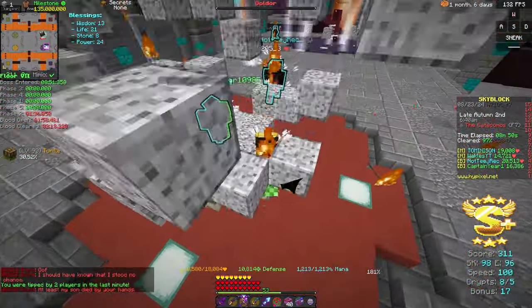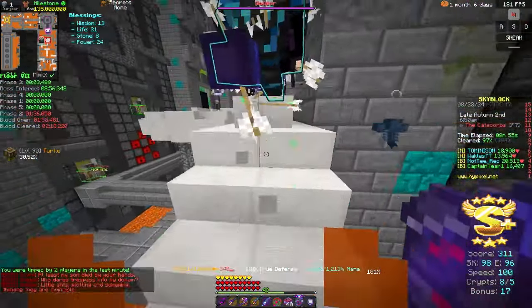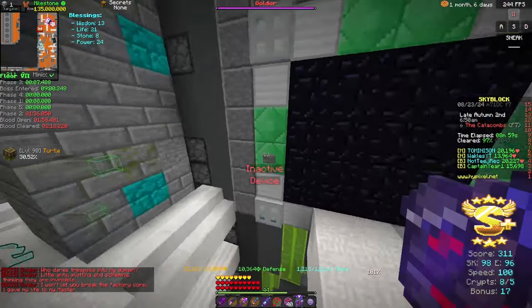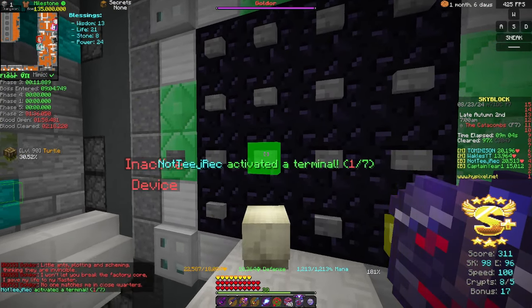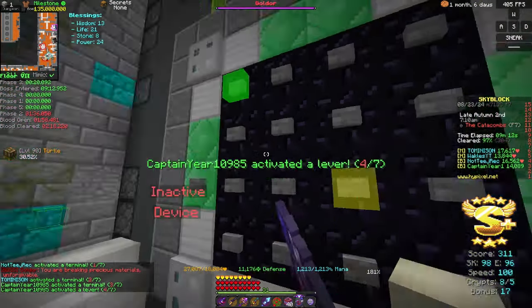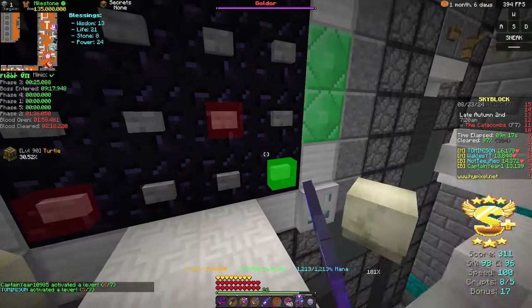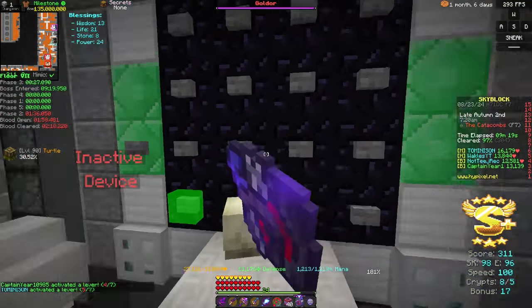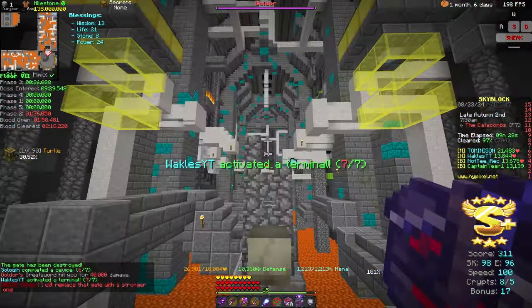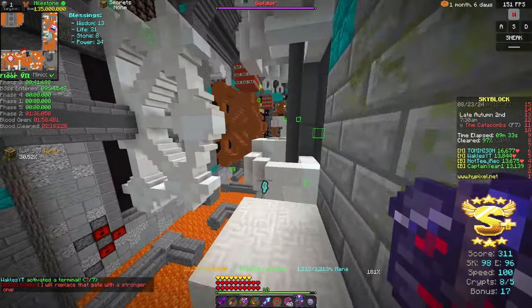The red thing will open down here on this floor — this is where the real actual challenge starts. As a tank, I will make my way towards Simon Says, which is right about here. Usually tanks should be doing this, but I've seen mages and others doing it as well. If you want to be efficient, you want your tank doing the floor 7 terminals, because the tank is the slowest class of them all. We have activated the terminal and can go to the next one.